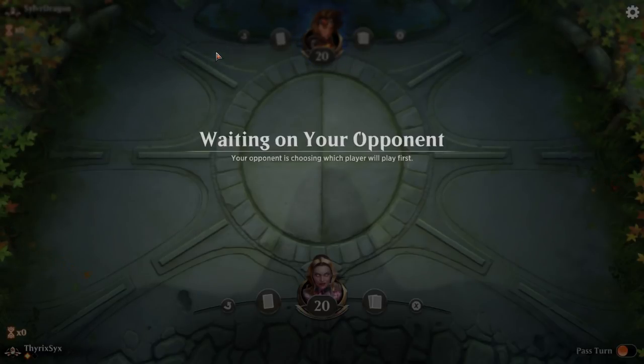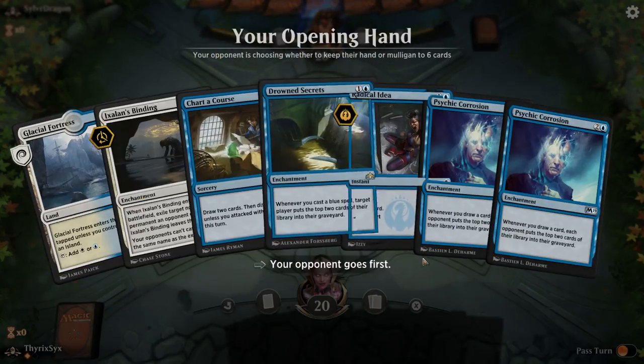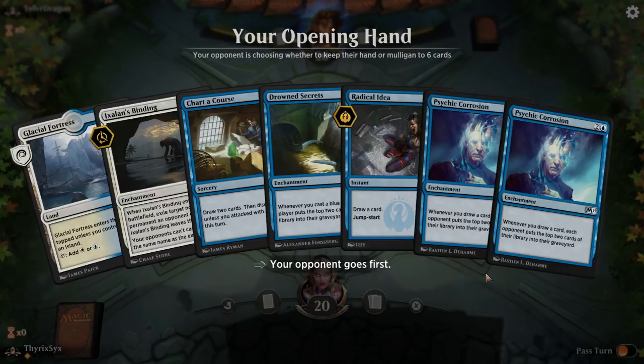They're still going to have dead draws, especially since we know some of their sideboard cards are going to be to help them even more against aggressive decks. That said, if we mulligan into oblivion, we're screwed. Why couldn't one of these be another land? Mulligan. Darn it. Why do you hate me?